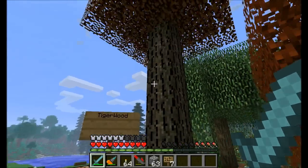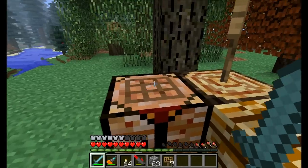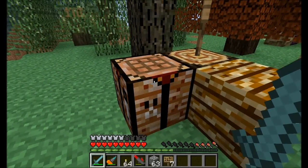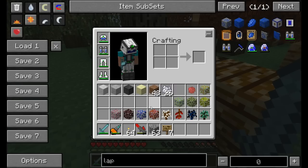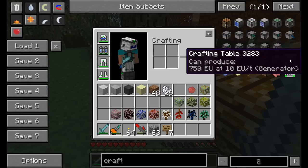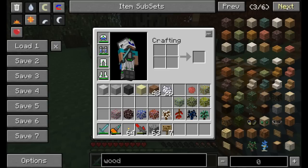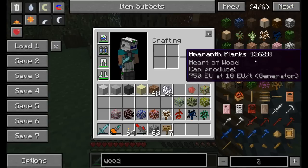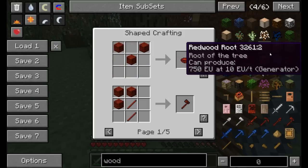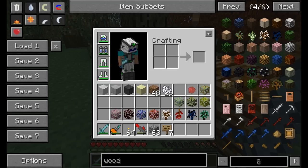First off, we've got the Tigerwood tree - pretty cool looking with some nice wooden planks. You can craft crafting tables with most of these different types of wood and you'll get a specialty textured custom crafting table. If you look up the different types of wood available and use the U key to see what you can make, you'll be able to see the different looks of the different crafting tables. There's definitely a bunch of them available.